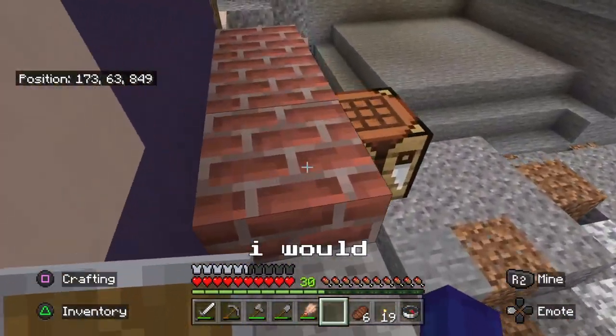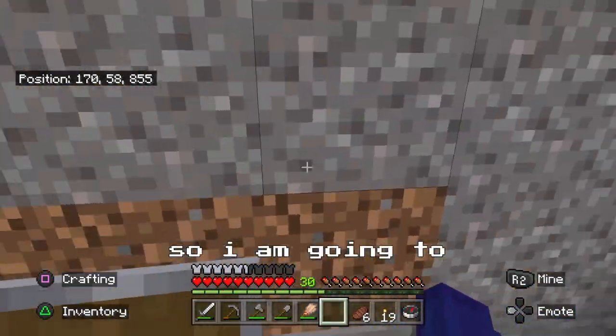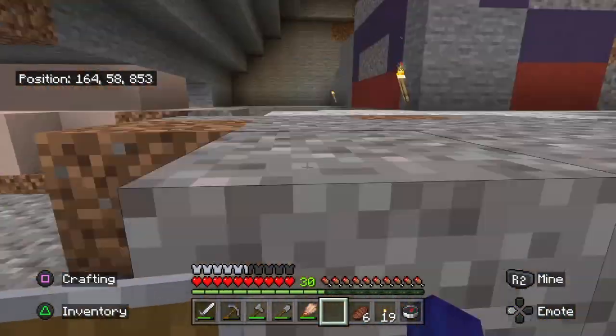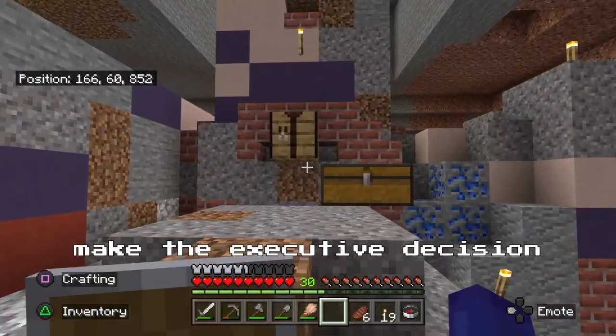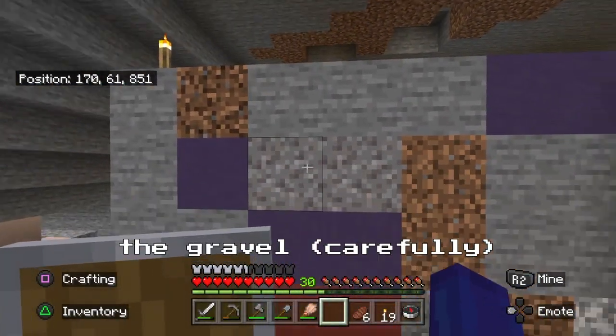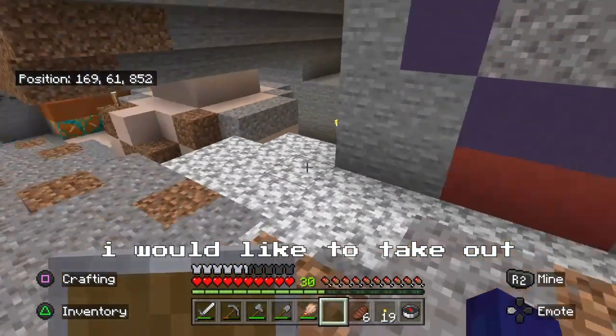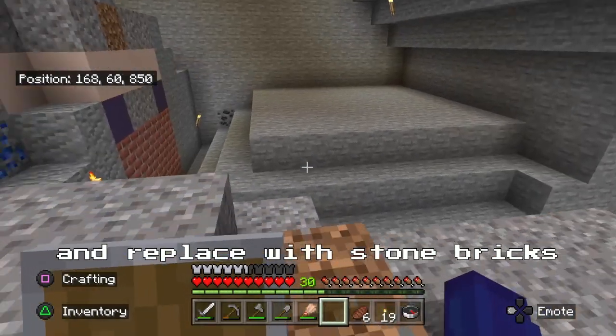But alas, I would potentially like to make this my base. So I'm going to make the executive decision that any of the natural blocks — that includes the stone, the gravel, and the dirt — I would like to take out and replace with stone bricks.